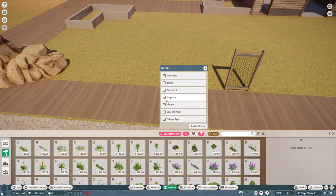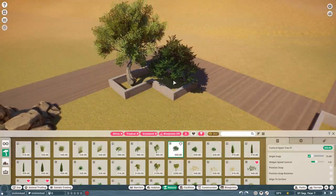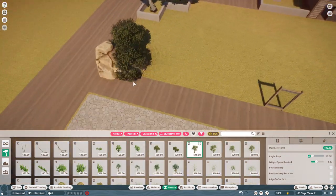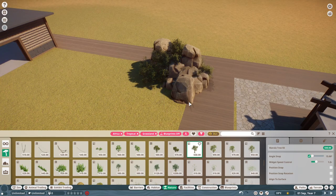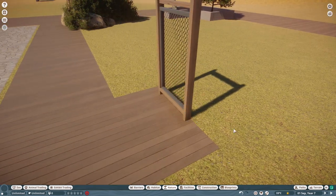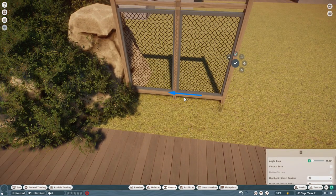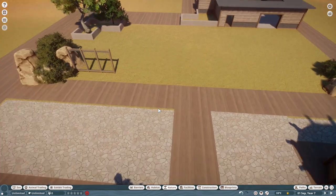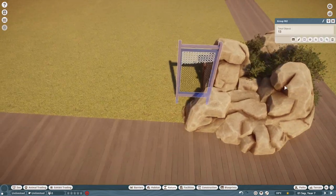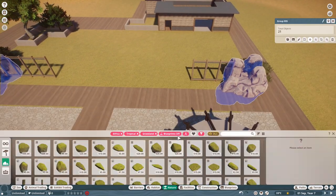Adding another little planter there, again to break the barrier up. Then narrowing down our filters to the grassland plants and putting some plants in where we want. We're going to add mulch to those planters - it really makes everything look better. Then adding a little bit of foliage: digging those trees into the ground and making it look like a bush - good tip there. I've actually got a tutorial on foliage and rock work if you struggle with that. It's one of the easiest things in Planet Zoo for me because you can't really go wrong - just place stuff and it'll look natural.